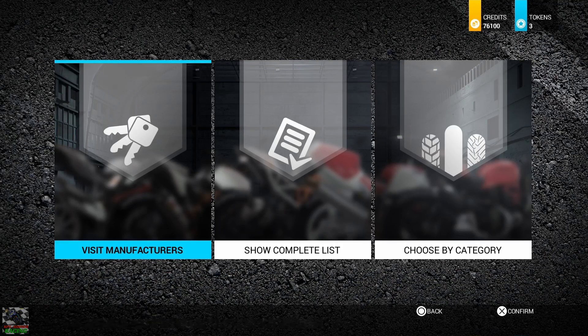Now these have got some new versions of bikes we've already got in the game, and I think it's got one new bike that we haven't got in the game. We're going to have a look at all the bikes and then we're going to jump into a race on one of these awesome machines. So let's get straight to it and have a look at what we've got in the new bikes pack.